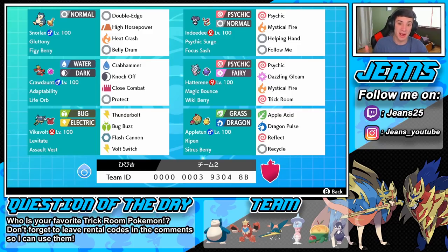In the final spot is Crawdaunt. It has Life Orb, Crabhammer, Knock Off, Close Combat, and Protect. Its ability is Adaptability — instead of STAB doing 1.5x damage, it now does double the damage. So any water or dark moves like Crabhammer or Knock Off are going to hit for double damage, and with the Life Orb on top of that, this thing is going to absolutely merc anything. Let me know for the question of the day: who is your favorite trick room Pokemon? Mine is probably Vikavolt, but I think Crawdaunt is going to change my mind.